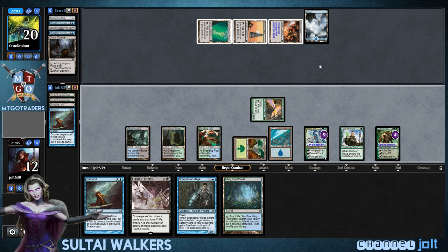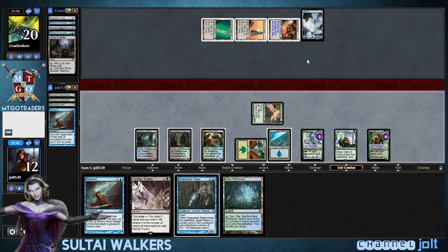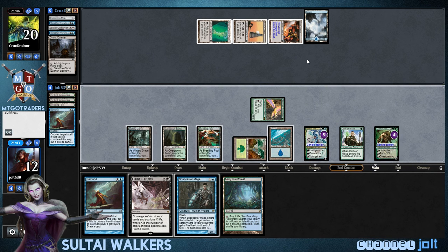Our removal spells in here are Cryptic Command — we can bounce it back to the hand. And we also have Abrupt Decay and Go for the Throat. But Platinum Angel is an artifact, so once it's on the battlefield, other than bouncing it back with Cryptic Command, we have no way of dealing with it. So right now we're going to try and stick as many Remands as we can on it, and we've got Snapcaster on Remand too.